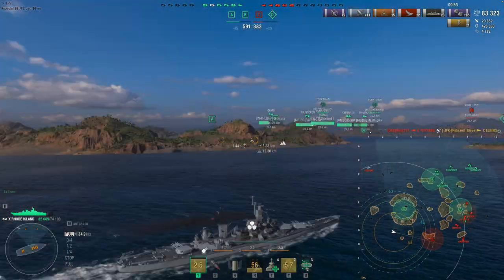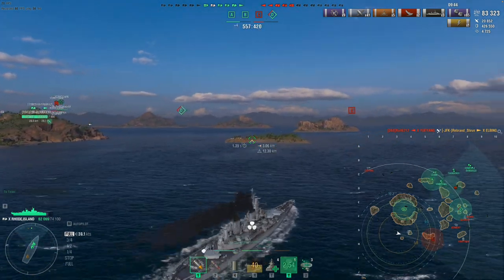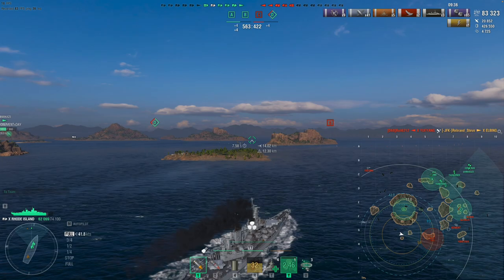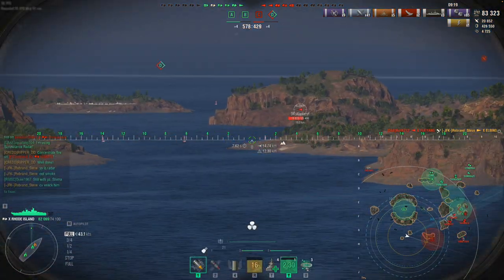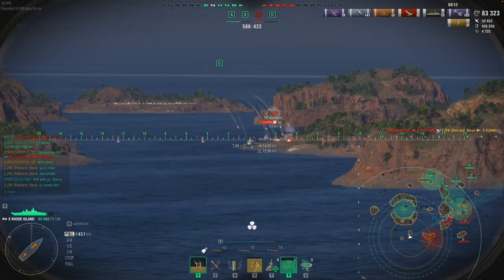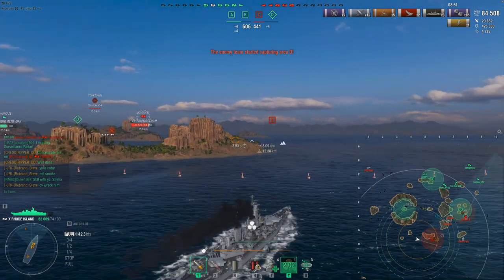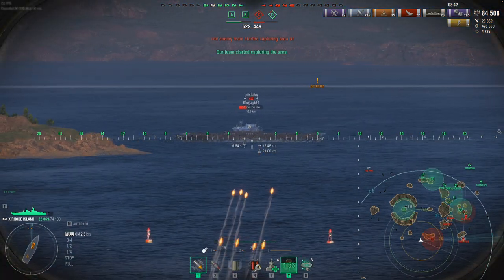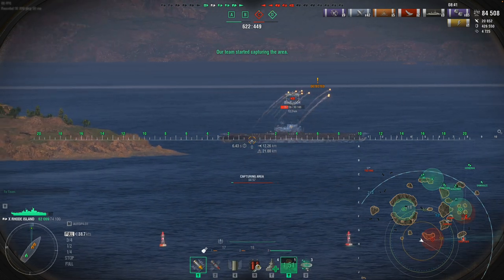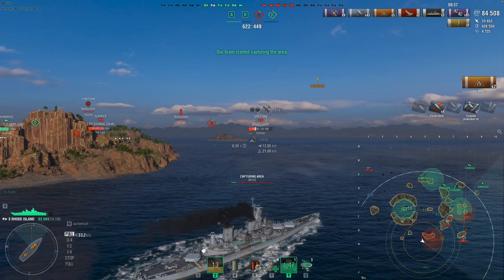Now we're going to use our speed to turn around and act like a destroyer. I do like Rhode Island for that aspect — it's just quick and nimble, easy to get around the map. We're going to go ahead and press to the Charlie cap and cap that for our team. We have our heals, our radar, our engine boost — a lot of abilities that allow us to do things most other battleships can't. I fairly enjoy it and wish they'd bring it back, maybe in a different resource than what we had to grind.